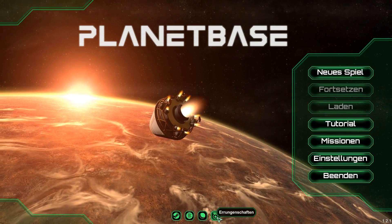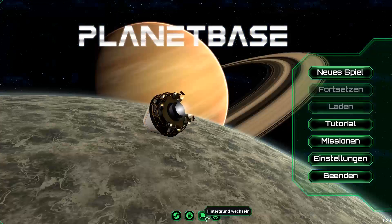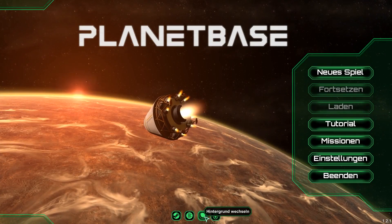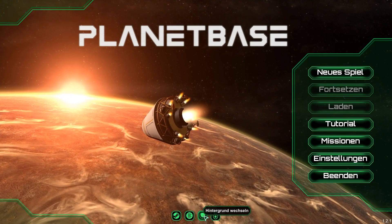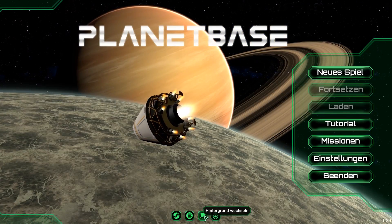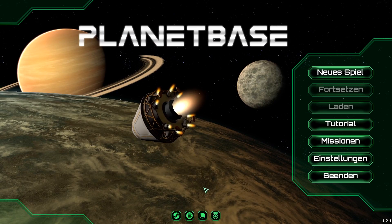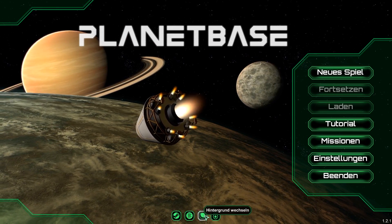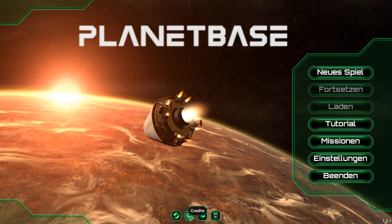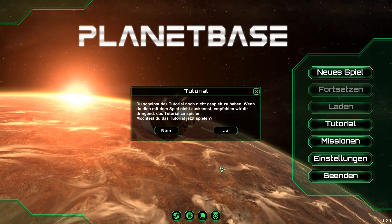Was ist das denn alles hier? Errungenschaften, Hintergrund wechseln... Der sieht irgendwie gefährlich aus, obwohl er angeblich der leichteste ist. Das müsste das Eis sein... Das müsste der Gasriese sein... Steam Workshop, Credits... Okay, wir starten erstmal.